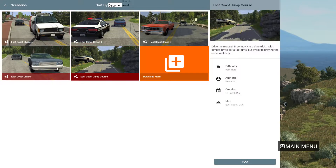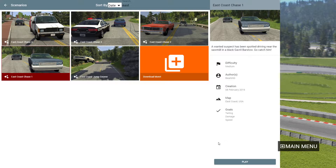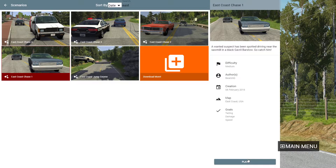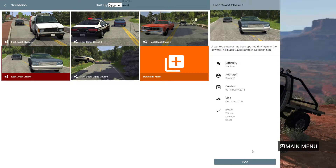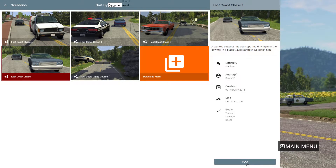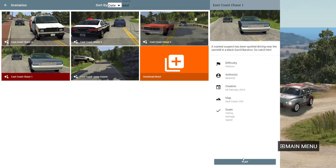Is it East Coast? There you go, these are the default ones. So we'll do these four first. There'll be like 20-minute episodes — these will be videos, not premieres, not streams, they are going to be videos. So the first one: East Coast chase number one. One suspect has been spotted driving near the sawmill in a black Gavril Barstow. Go catch him. So basically we've got to go catch someone who's been wanted. The goals are tailing, damage, and speed.